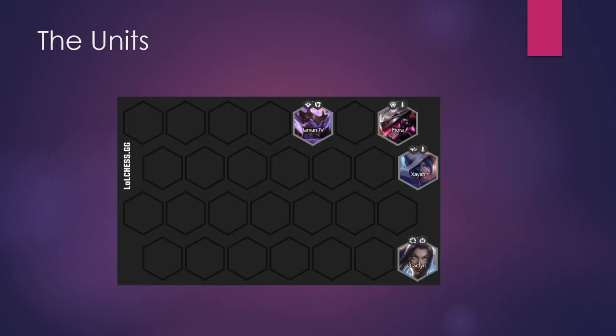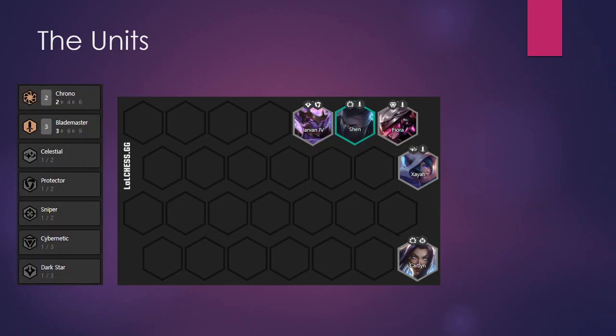The other one-cost units you'll have are Fiora and Caitlyn. Caitlyn is the strongest Chrono unit and you're gonna need Chrono, and Fiora is the other one-cost Blademaster. Once you hit level five you're gonna add in a Shen — an incredibly important unit because he gives you Chrono and Blademaster as well as being a very good frontline unit.